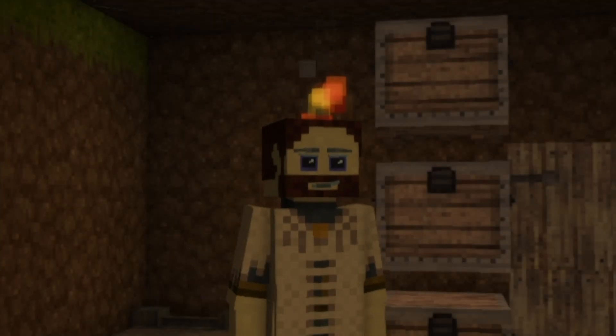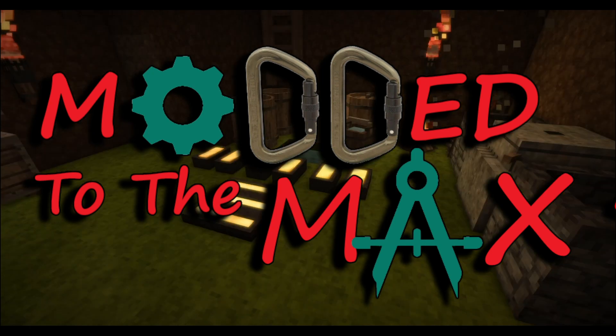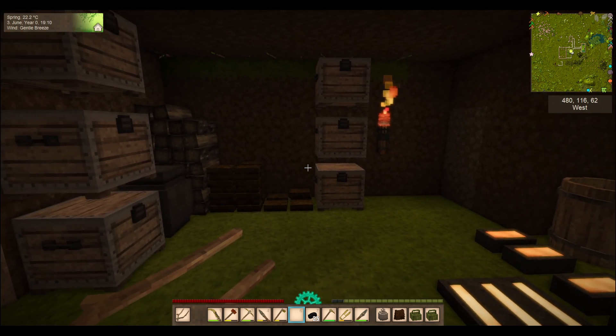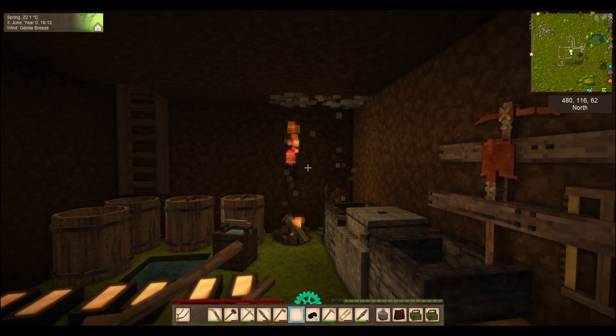Hey, welcome back everybody, it's Shino, and we're back in our Modded to the Max 2 world. Hope you're doing well, I'm doing good. In this episode, we're going to start working on the footprint for our home area, and also kind of building out our main base area. I don't want to live in this little dirt hut anymore — it's time to get something going.